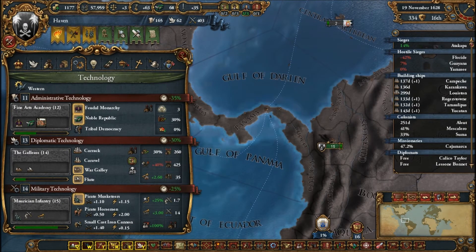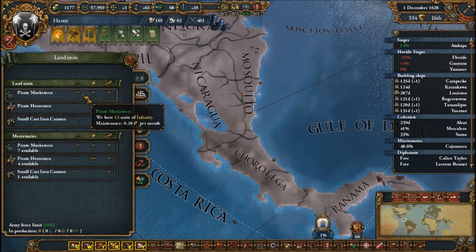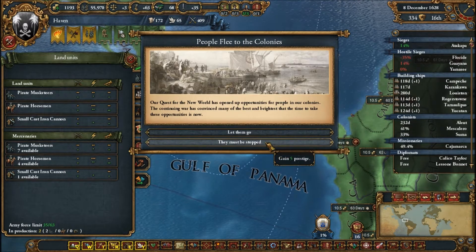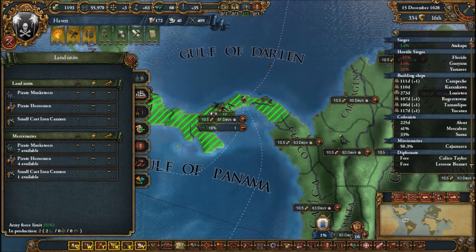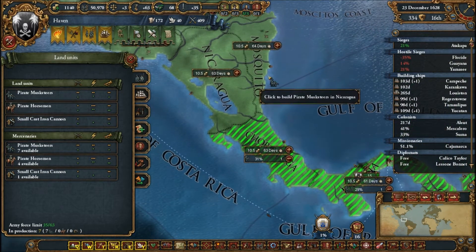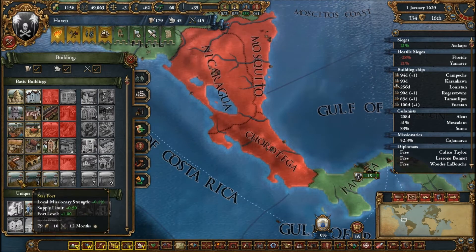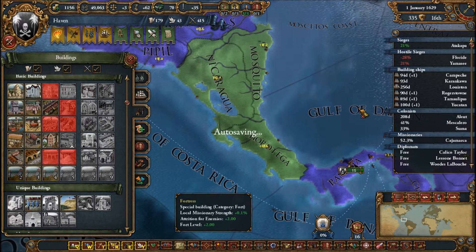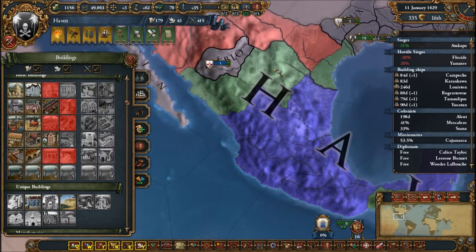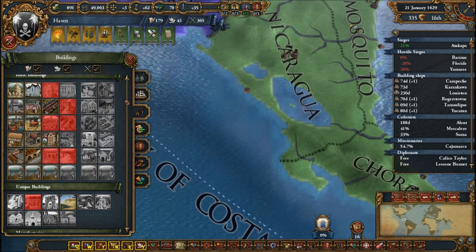They are kicking my ass quite handily. Let's get some more musketeers. We're losing sieges very fast because we do not have at least level 2 forts built everywhere — not even level 3 forts.